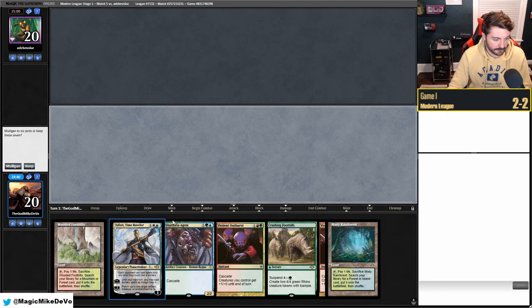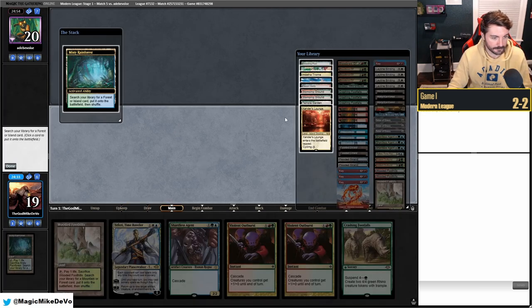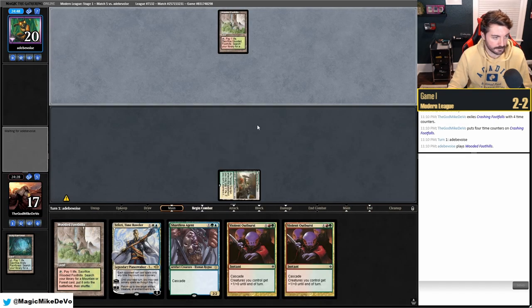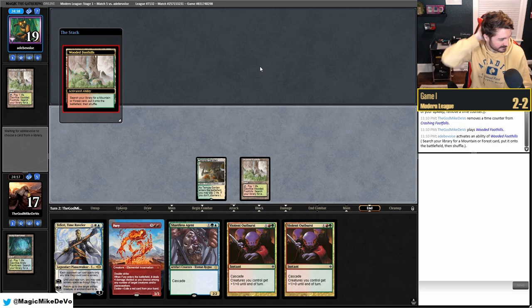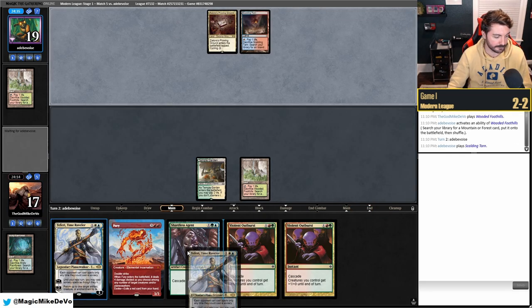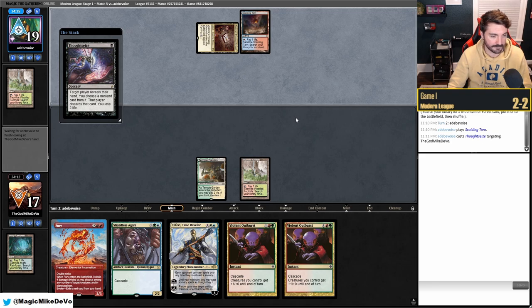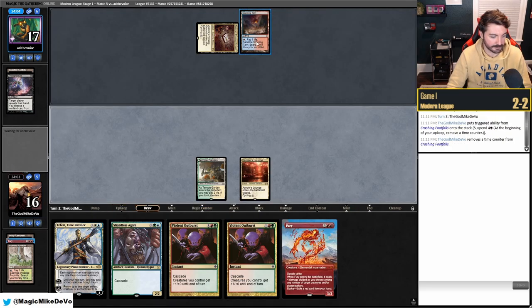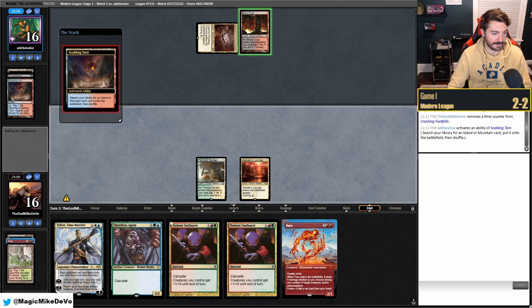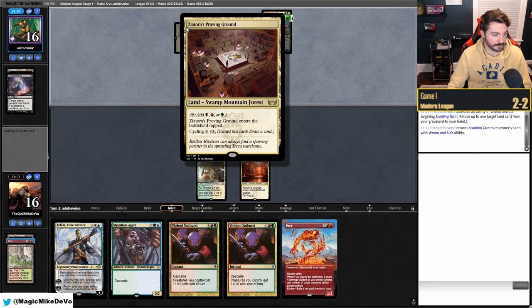Welcome to match five — on the play and we keep our opening hand: turn one suspend Footfalls, lots of time to draw land. We get Misty Rainforest into Temple Garden. They play Thoughtseize — so this is like a four-color value deck. Hopefully they're not running Teferi. They probably take Teferi. We fetch Xander's and hopefully draw our third land. They have Spell Pierce but we're not throwing back a two-land hand.